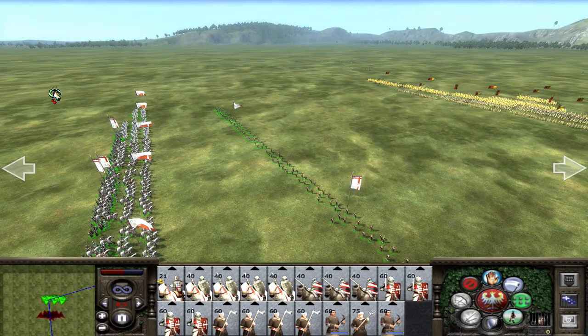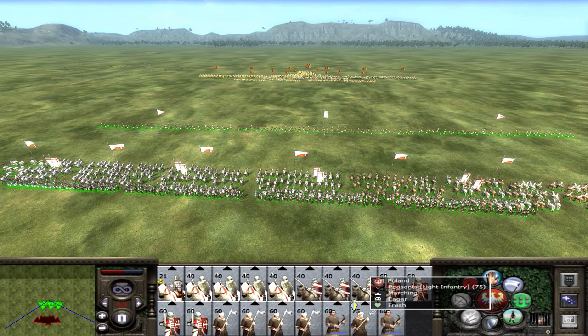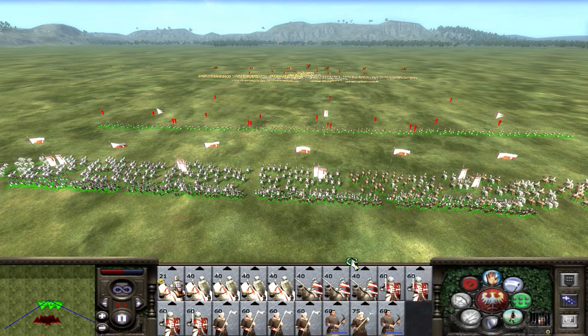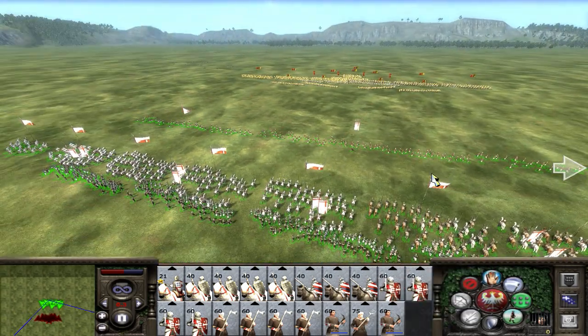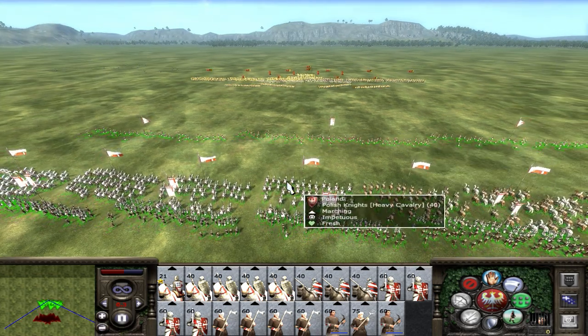Now I press space to see where they are going. But instead of space you can also use shift — see these pointers. My army is moving in safe formation.